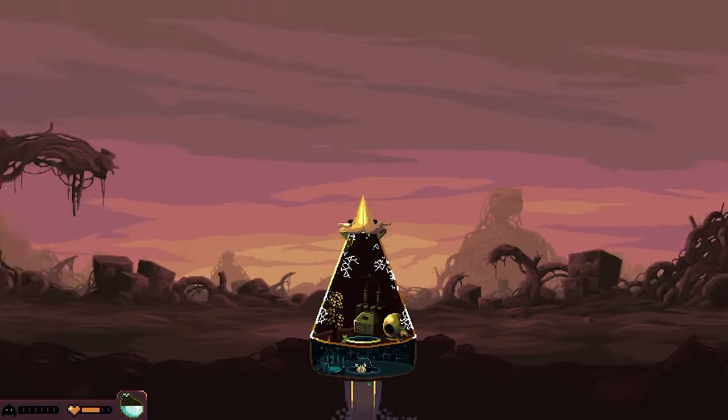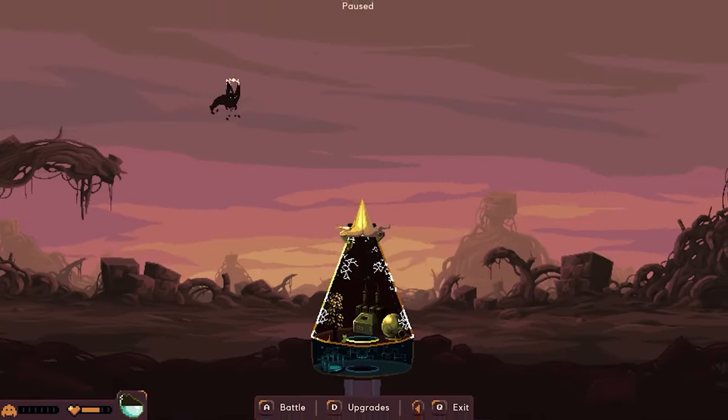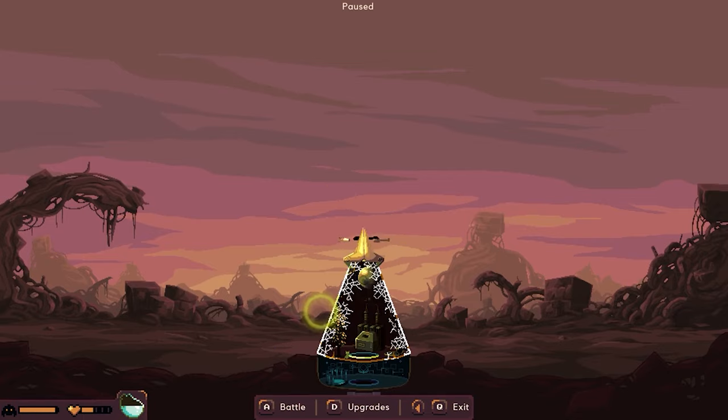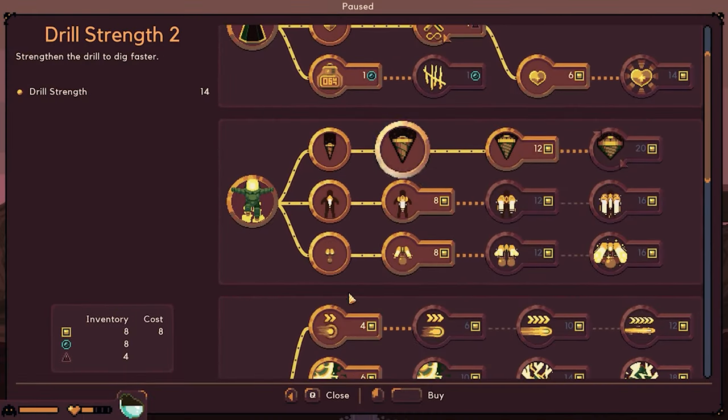I'm going to go ahead and get the blasting mine — I feel like that's going to be pretty good. I'm going to grab this and just toss it. That's going to go somewhere. That's what you get for shooting at me. There's a lot of them. Got to get as much as I can. That didn't work as planned, but no worries — at least we managed to destroy some of them.